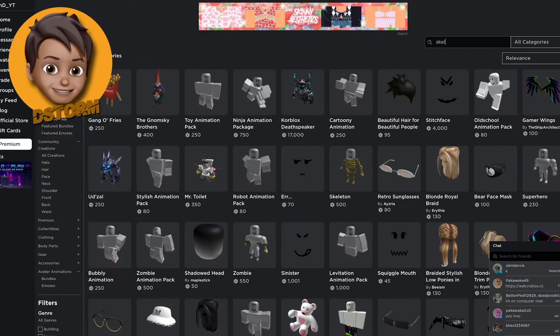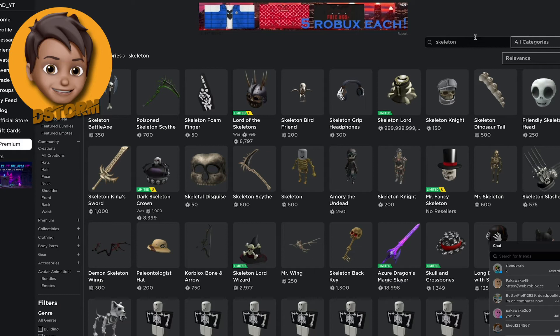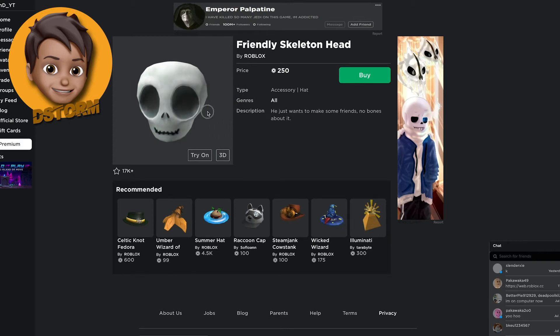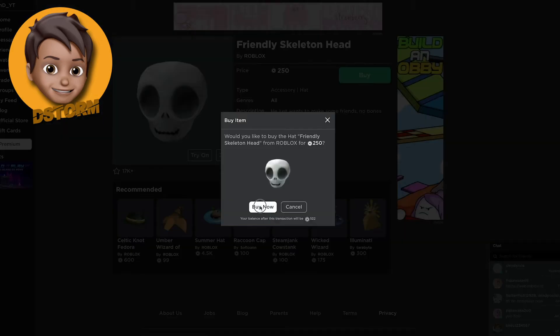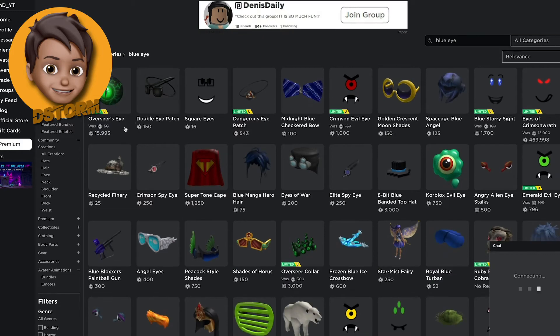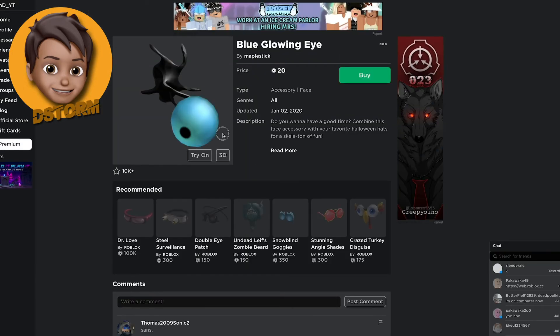We're going to want to get a skeleton hat — skeleton or skull, I think we want skull. I found Friendly Skeleton Head and it looks exactly like Sans — we have to buy it because it's the only one that fits. Blue eye — I'm pretty sure it's a community creation — blue glowing eye, here it is.